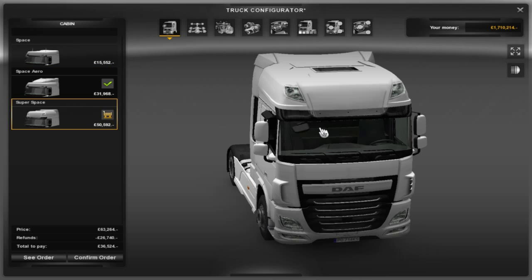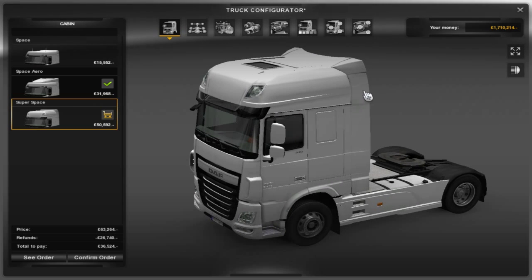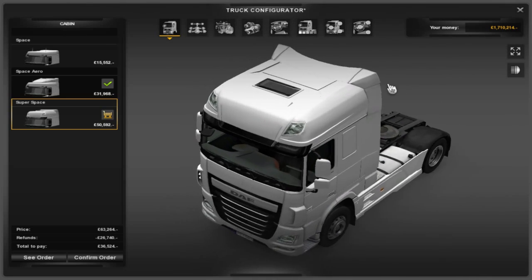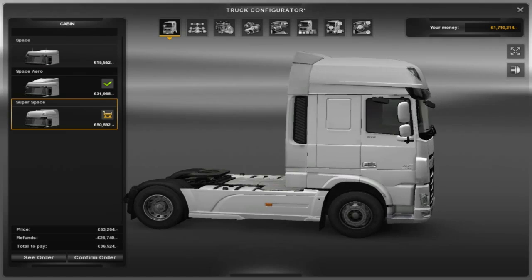And this is my favourite — the Super Space. The Super Space has got built-in interior lights. It is the full trim cabin, so it's got all the wind deflectors and everything you will find on the lorry. So this is the Super Space and I think we're going to go for this one. As you can see, it looks very, very nice.